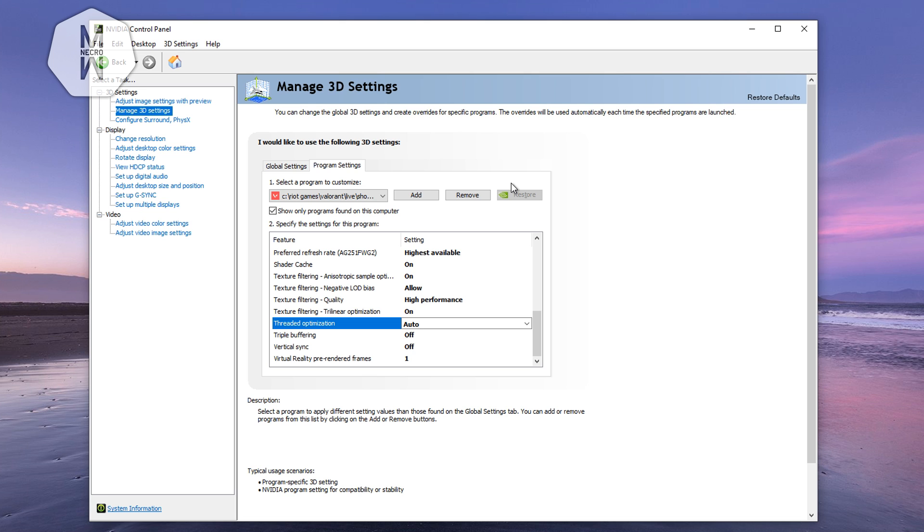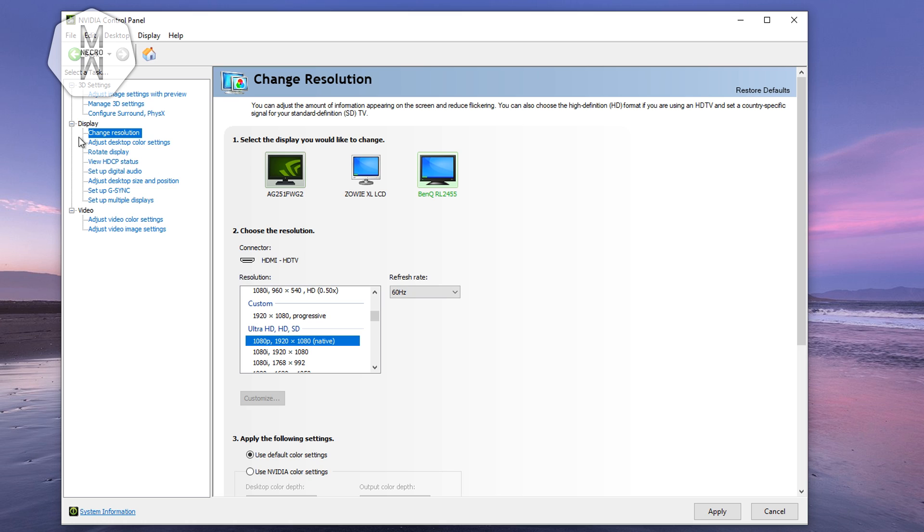Still in Nvidia Control Panel, go to Display > Change Resolution. Select your main monitor. You can force a higher refresh rate — for example, my 60Hz monitor can be pushed to 75Hz. Click Customize, type 75 in the refresh rate field, and click Apply. It will run a test; if it passes, select the custom resolution. This improves smoothness not just in games but in everything including Chrome.